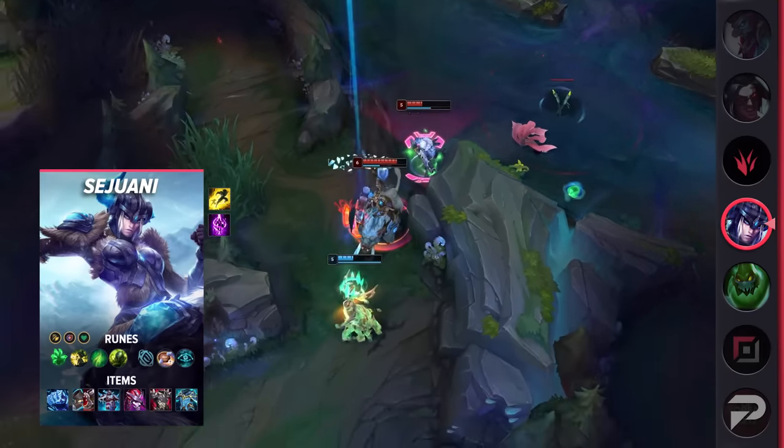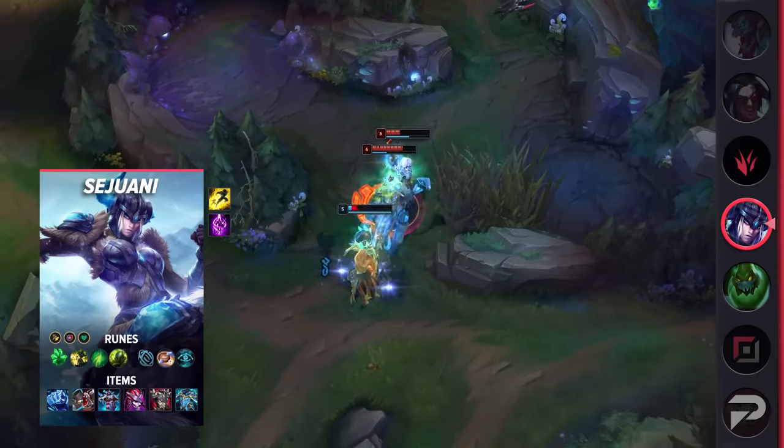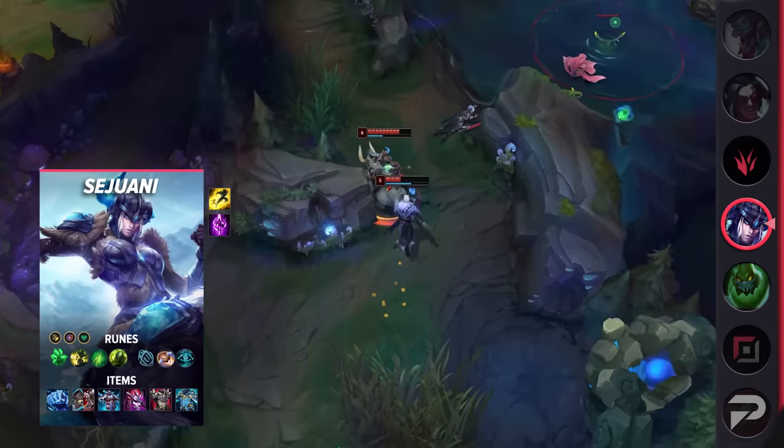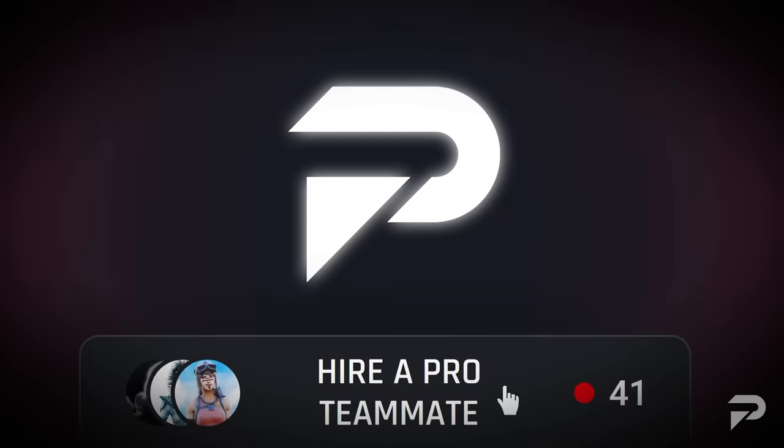Again, this is another build that provides ample damage output, and the addition of Frostfire Gauntlet makes Sejuani an even more impressive crowd control machine. Before moving on, I also want to mention our coaches at ProGuides.com. If you're interested in learning how to carry with tanks, or just be better adjusted to the current meta, our expert coaches can definitely help you take the game to the next level.